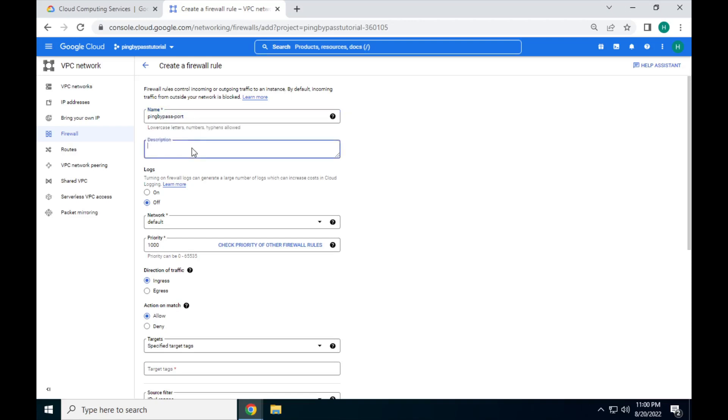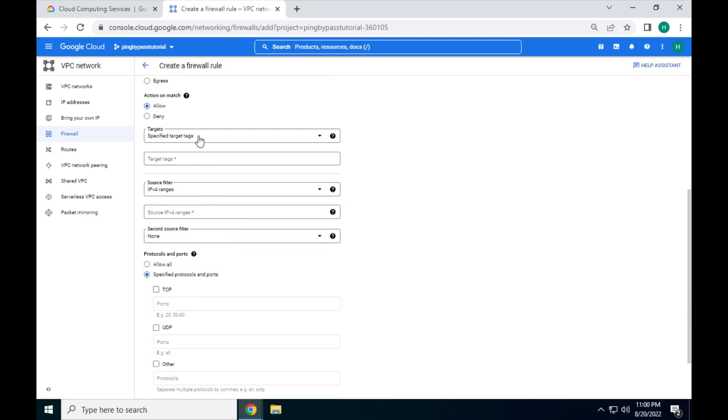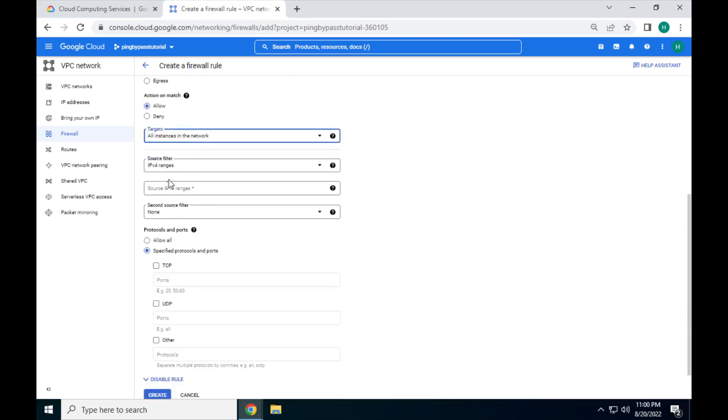Add a description if you'd like. Make sure that logs are off — those cost extra. Direction of traffic is set to ingress. Action on match is set to allow. Targets is set to all instances on the network.